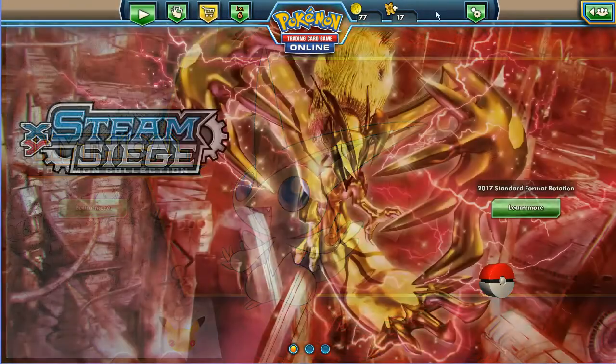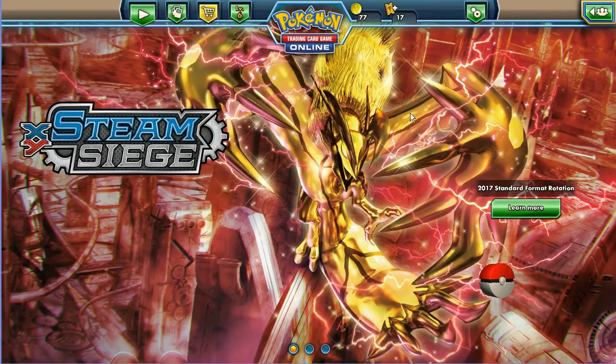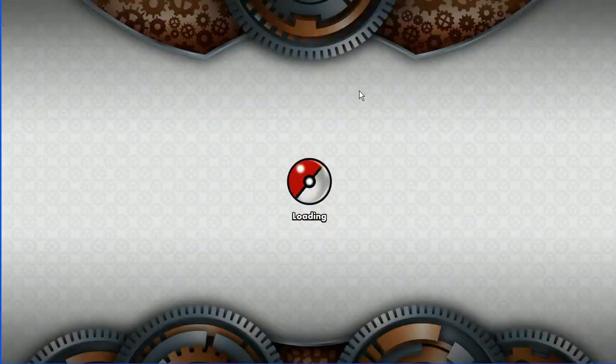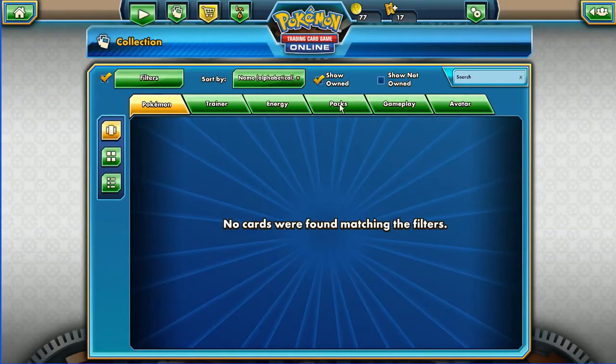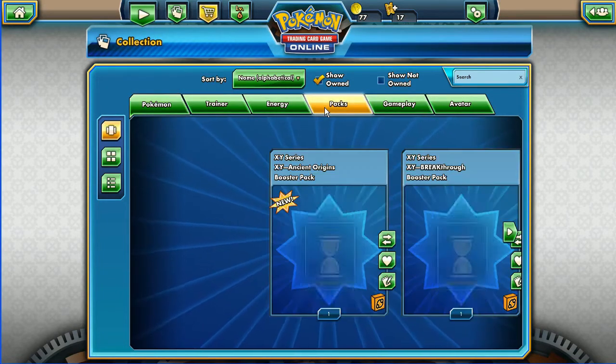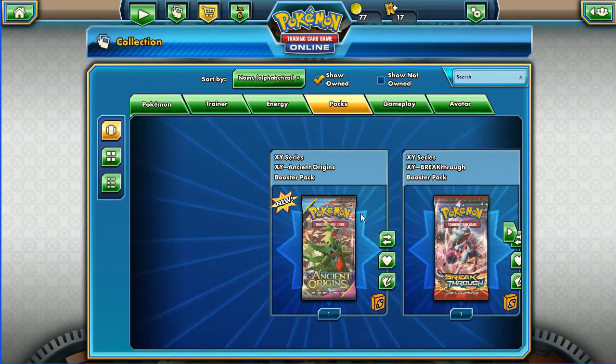Hey there GBPTs, how you doing? I'm about to flip some badass cards. This is part 3 of the Fates Collide set. Grab a drink, take a seat, and come and view it. Welcome, welcome, welcome guys. This is part 3 of the Fates Collide 36 pack opening.